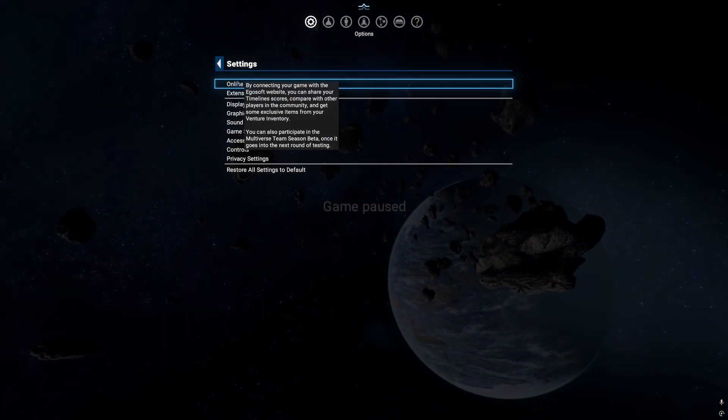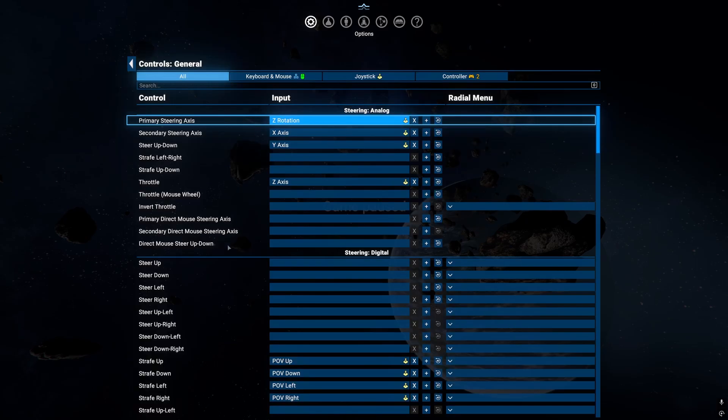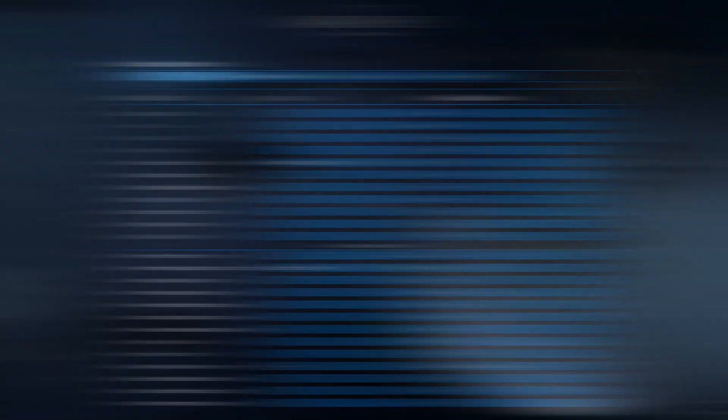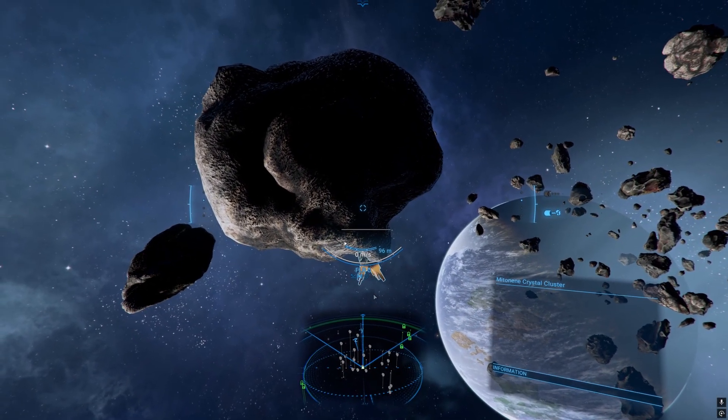If you go into settings, you see here specifically your control settings in X4 Foundations, and you scroll on down further to 'fire primary weapons at cursor' so that the reticule is following the cursor exactly. I have it set to left mouse button, as you can see here, and it works pretty smoothly and slick so that you can fire straight at wherever you're pointing.